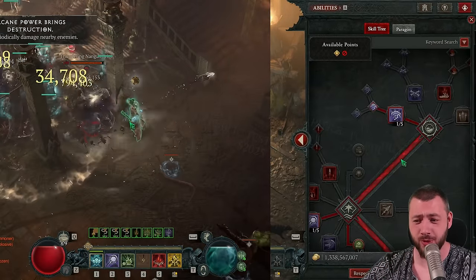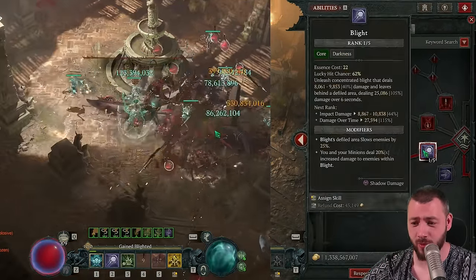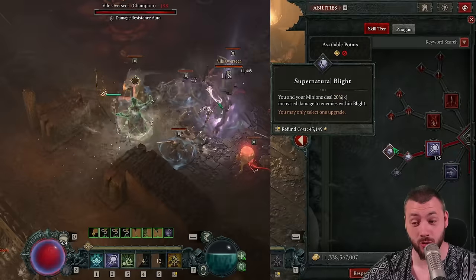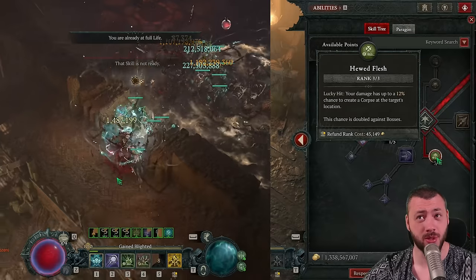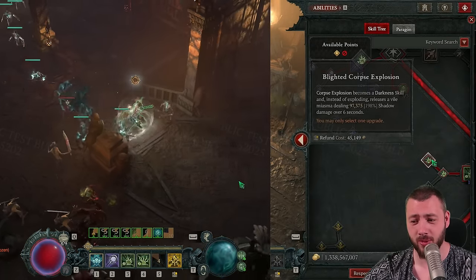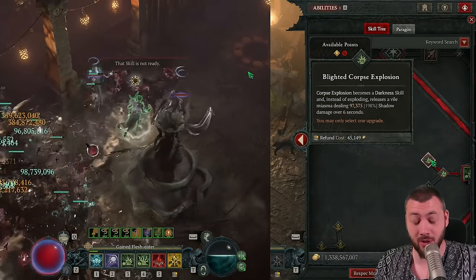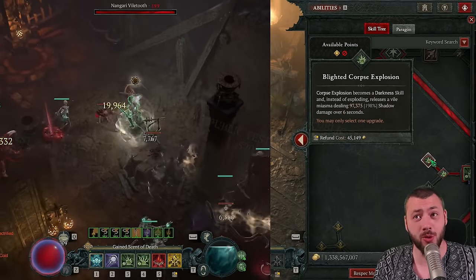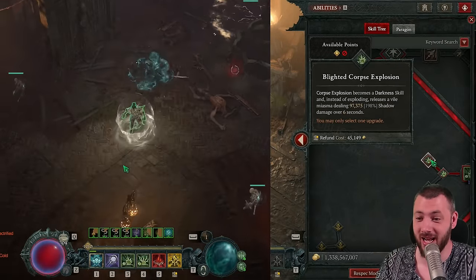Skill tree first because there were interesting changes. We put the first two points in Reap and Enhanced Reap, then go for Blight. Blight gives us Supernatural Blight for that 20x multiplier to you and your minions — more damage for everyone. Then still making corpses with Bone Flash, and putting all the points into Corpse Explosion with Blighted Corpse Explosion. Because your minions are doing the main damage and we're boosting minions to the max, but we need to do Corpse Explosions to have them do more damage for the 40% damage multiplier and the Blighted Aspect.